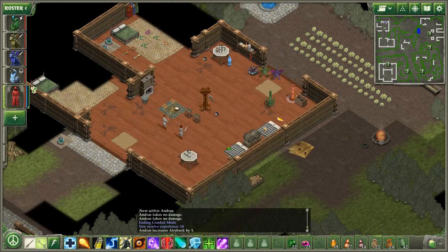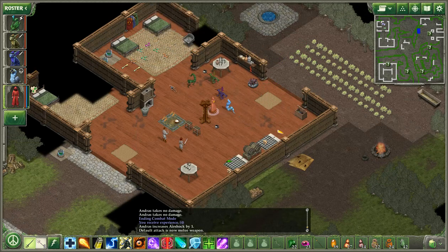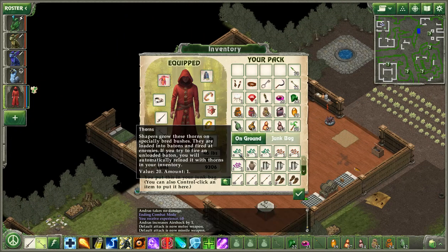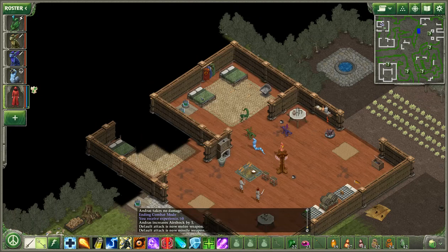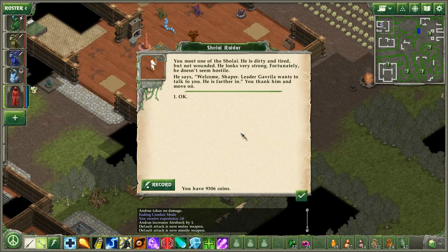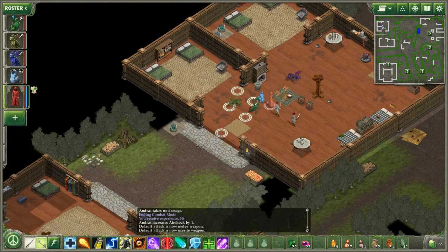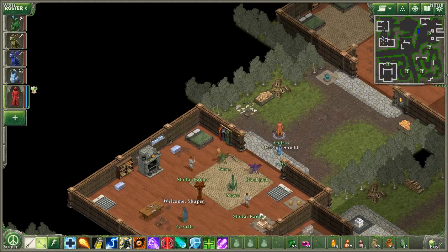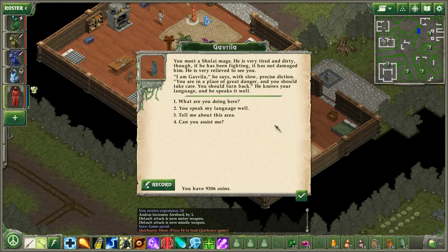Default name one? I accidentally hit that button. Don't mind me — just taking all of this stuff. You actually do not seem to mind. Gavrila — sure. He's welcoming me. You meet the Sholai Mage. He's very tired and dirty, though if he has been fighting, it has not damaged him. He's very relieved to see you. 'I'm Gavrila,' he says, with slow, precise diction. 'You are in a place of great danger and you should take care. You should turn back.' He knows your language and he speaks it well.